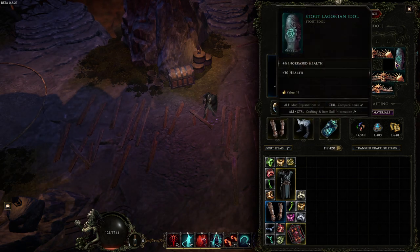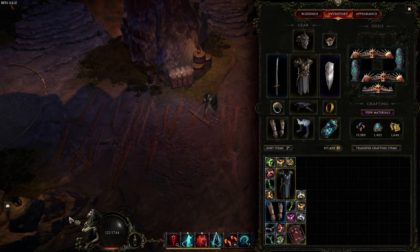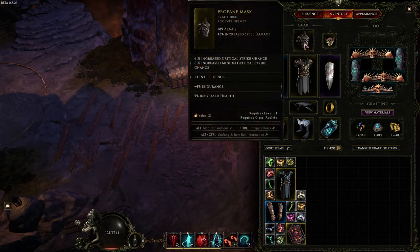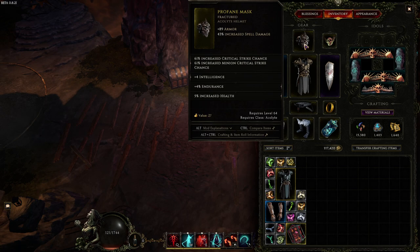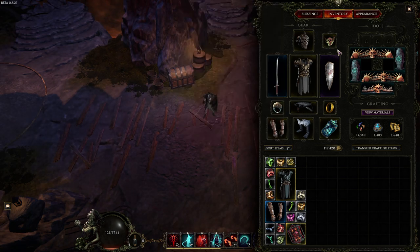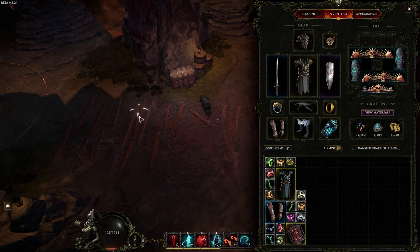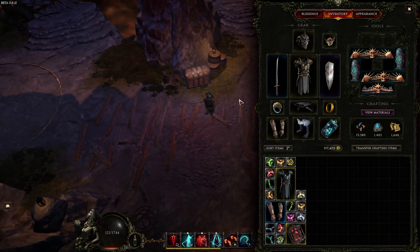Our 2x1 idols have increased HP on both of them, as we want as much HP as possible. For the helmet: crit chance, intelligence, endurance, and health. Amulet: Necrotic penetration, Necrotic damage, and then whatever amount of HP you can get and frailty. I do not have frailty on this build, which probably would help a ton now that I think about it.